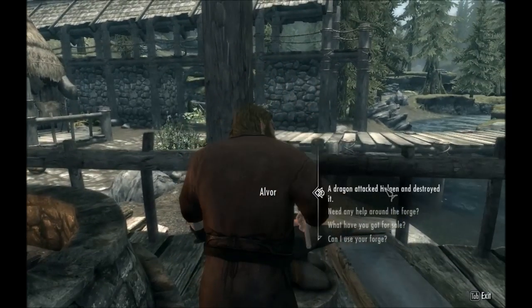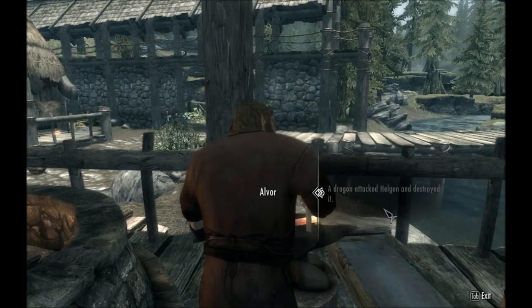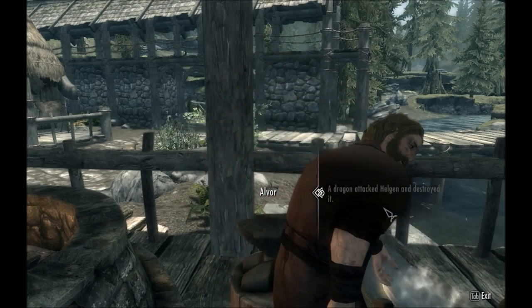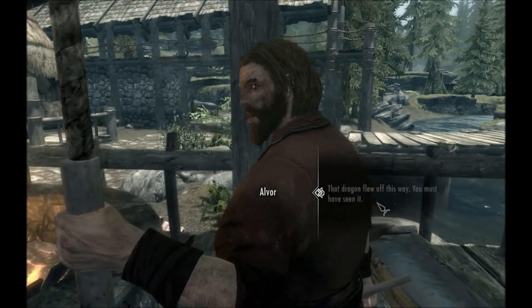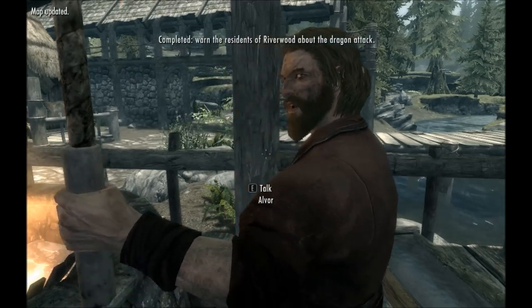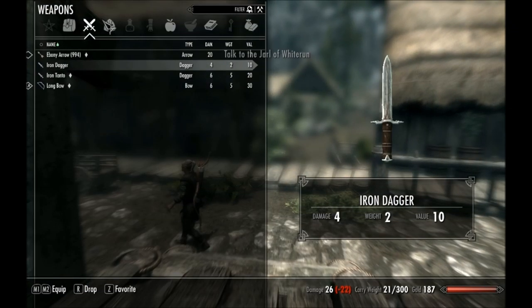Talking to a resident: a dragon attacked Helgen and destroyed it. They had to have seen it — it was a big dragon. Quest completed: warned the residents of Riverwood.